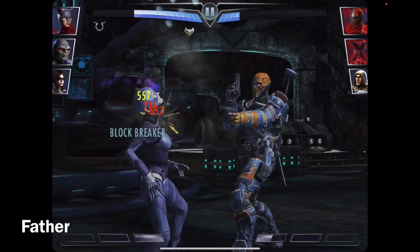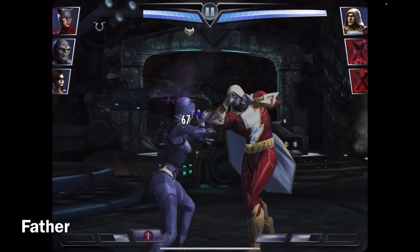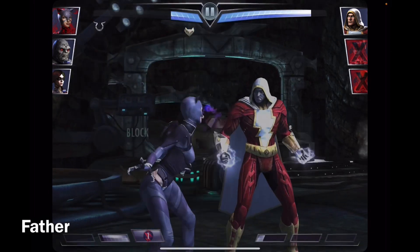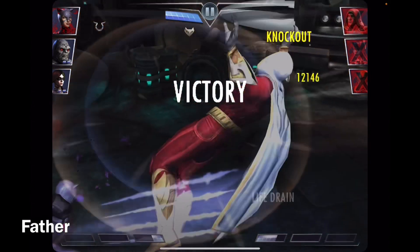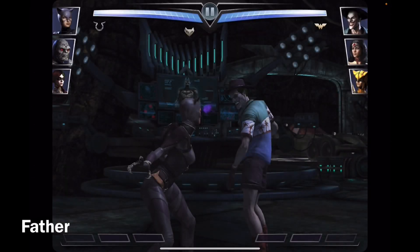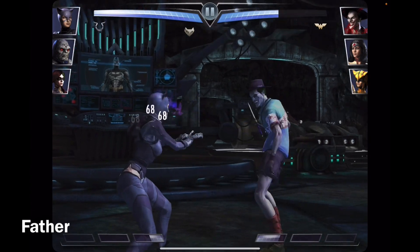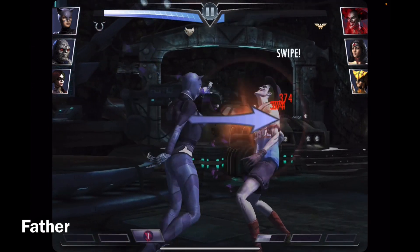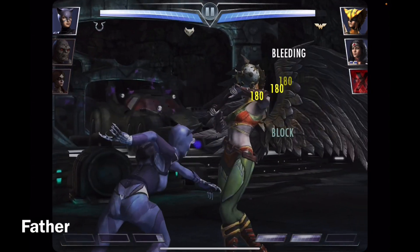I'm going to try using her combo ender to regain health — oh my goodness, only 56. I thought it was going to be in the hundreds. I should defeat him now — there we go, not so bad. I was hoping for her to be a little stronger. She's doing 747 damage, and her combo ender is 374. I'm going to make her bleed — 170%.